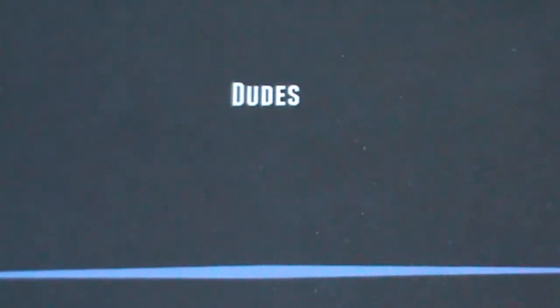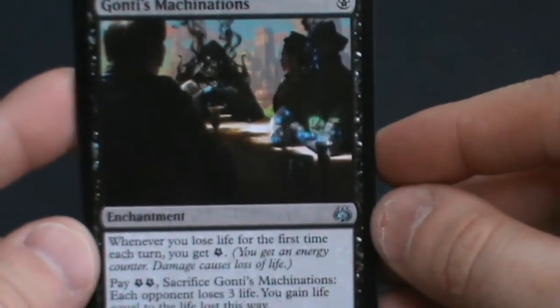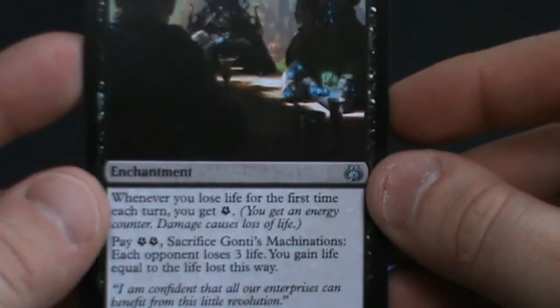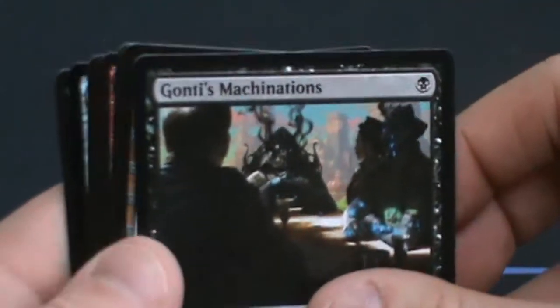No foil this time — it was just an energy counter token that confused me. We now get energy counters in these packs, which is quite nice. Some other companies have done their own designs — I ordered some cards from a random store and they gave me a beautifully designed energy counter. Third pack — we have Gonti's Machinations, a 1 black mana enchantment. Whenever you lose life for the first time each turn, you get 1 energy. You may then pay 2 energy and sacrifice it to make each opponent lose 3 life and gain that much life. Fantastic in Commander and quite good in Standard too.